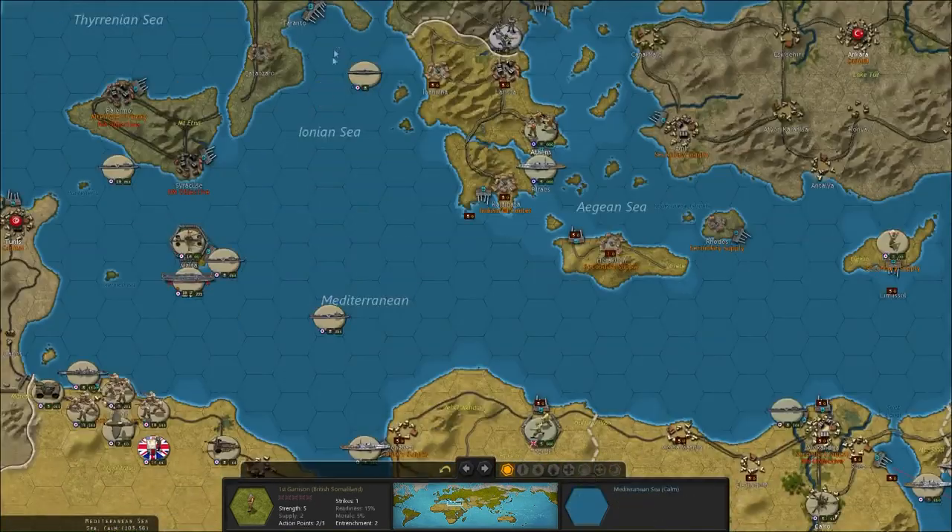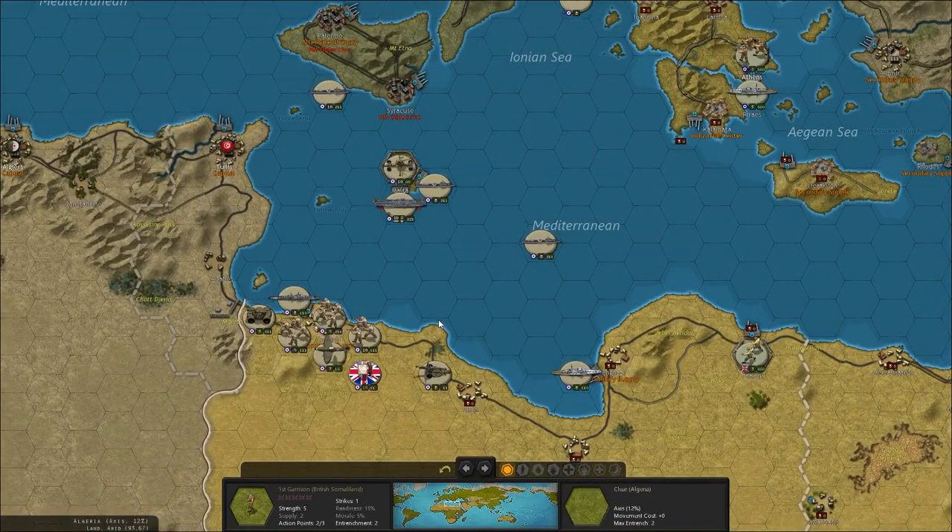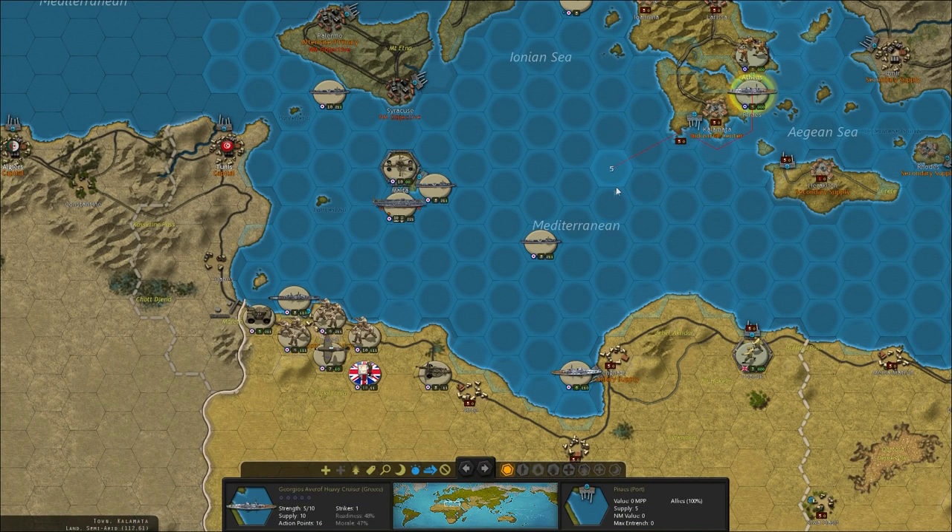We've got two subs - we need to try and get a unit to hunt for any subs that might be sneaking around the place.